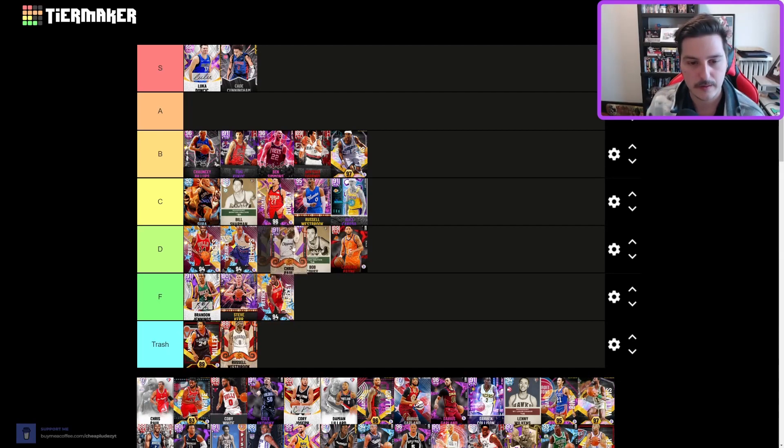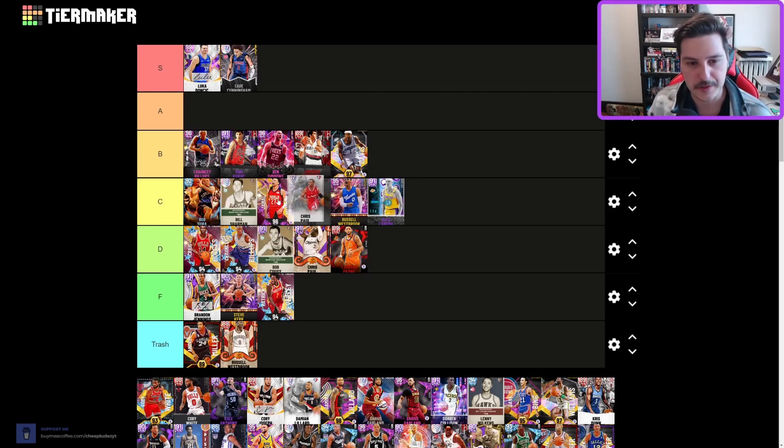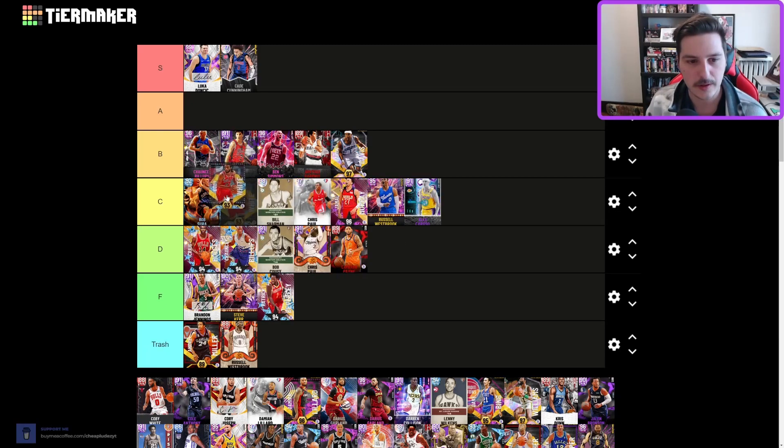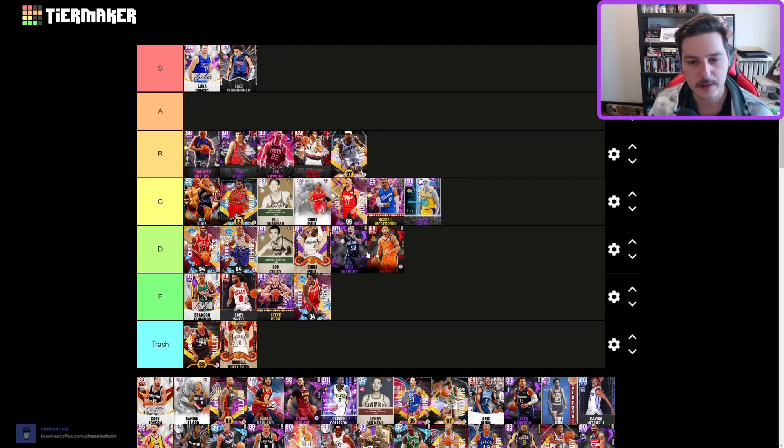Chris Paul — I can't put him below Bob Koozie; I prefer Bob Koozie, but Chris Paul is small yet still decent. C tier. Coby White — I actually like this Coby White a lot, not necessarily B tier but pretty good. The older Coby White is outdated — F tier, doesn't play any defense but fun offensively. Cole Anthony — lower D tier, good offensive card, that's about it. Cory Joseph — I actually like him a lot; C tier, I know that's strange.